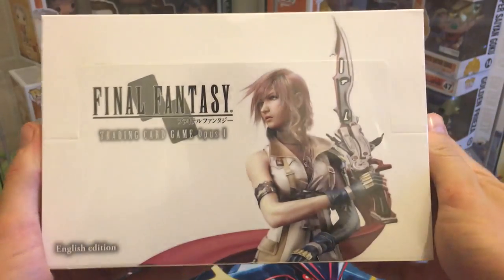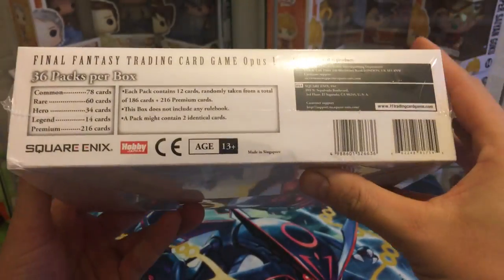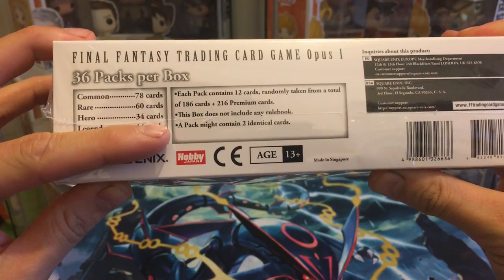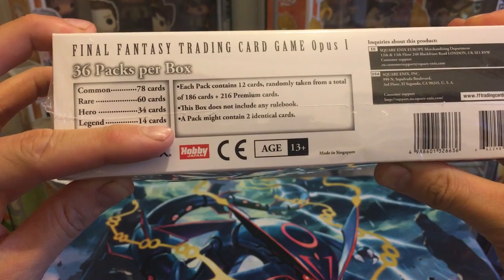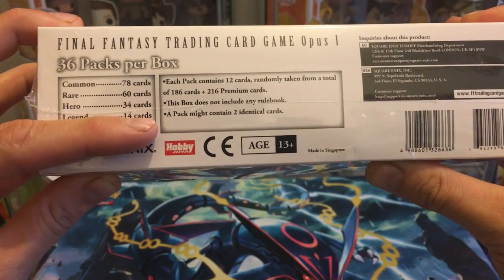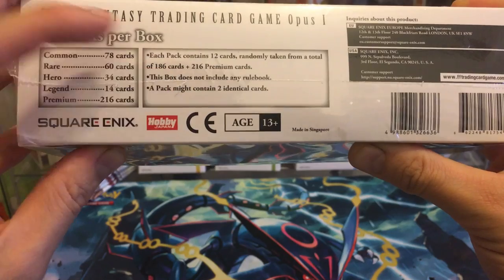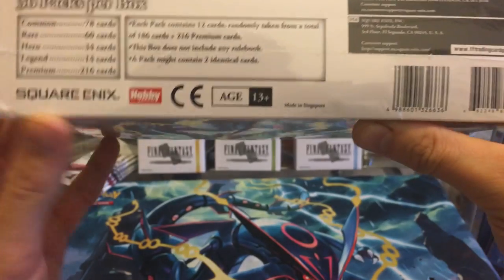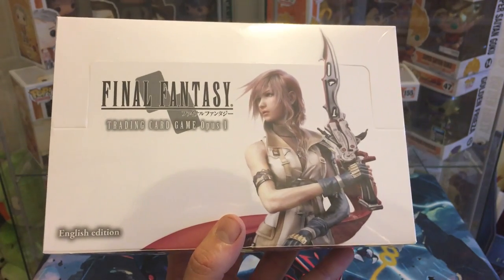So there's the top of your box - the cropped shot of lightning - and on the back it tells you what you get. Common is the lowest, then rare, hero, and legend. You should get 14 legend cards in this box, which I think will be like ultra rares in Pokemon. Each pack contains 12 cards from a large total pool, plus 216 premiums. The pack might contain two identical cards.